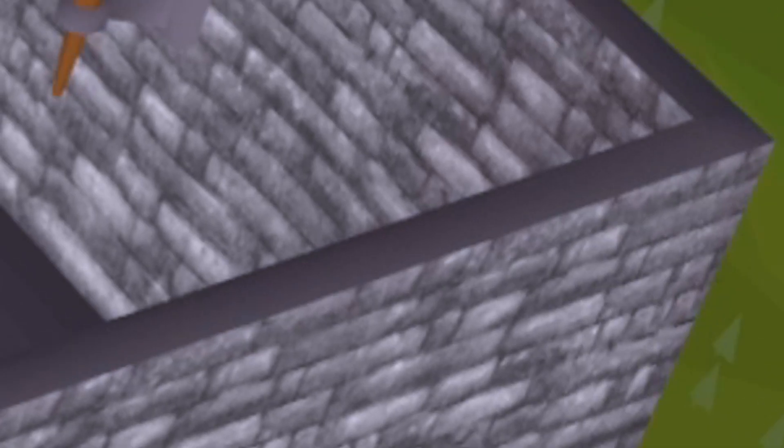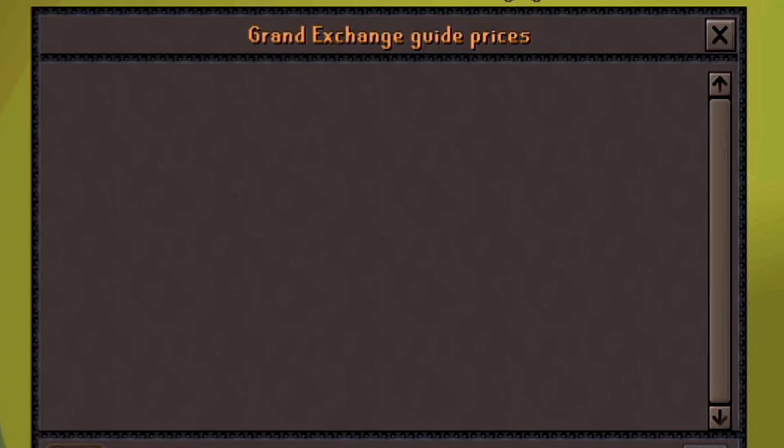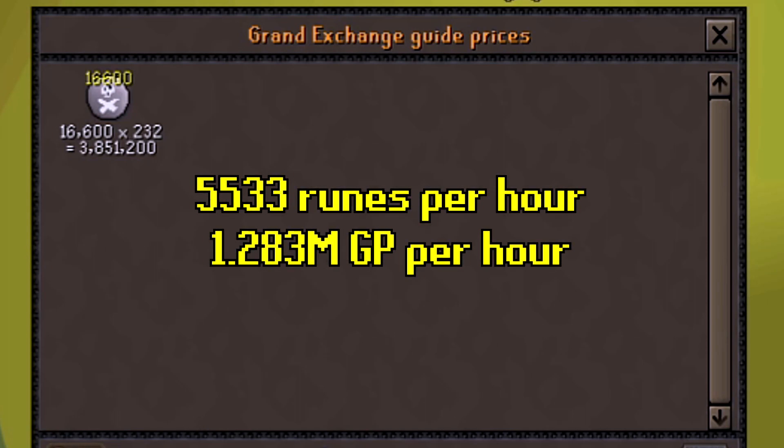Let's add everything up and see the total amount of death runes we've crafted in three hours and see how much money we made. In three hours of double death rune runecrafting, we earned a total of 16,600 death runes, which at the time of this recording — April 22nd, 2020 — comes out to 3.8 million GP. That is roughly about 5,533 death runes per hour, and roughly about 1.283 million GP per hour.